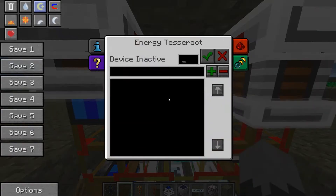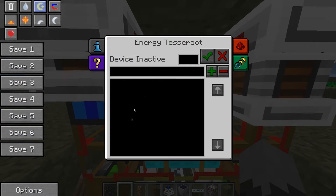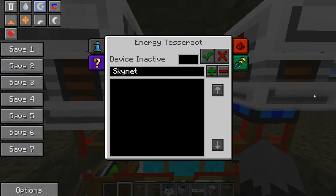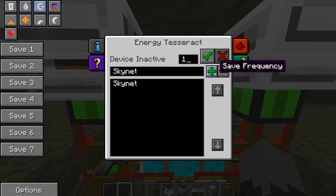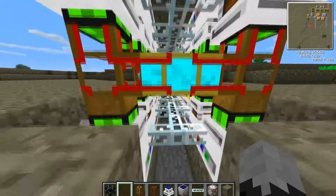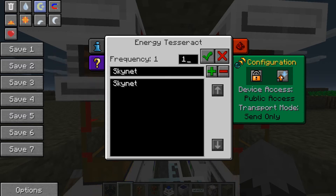Because I haven't actually activated the Tesseract. What we want to do first is make a stream — I'd guess you could also call it a section. I'm going to call this Skynet, and we're going to give this a number between 1 and 999. I'm going to put this on stream 1. If we press the Add button, it saves this frequency onto the list. Now the energy will — if we press 1 and press yes — start outputting power. If we go to configuration, we can change it so it sends stuff out only, receives only, or does both. We're going to do send only, and set it so anyone can use this.